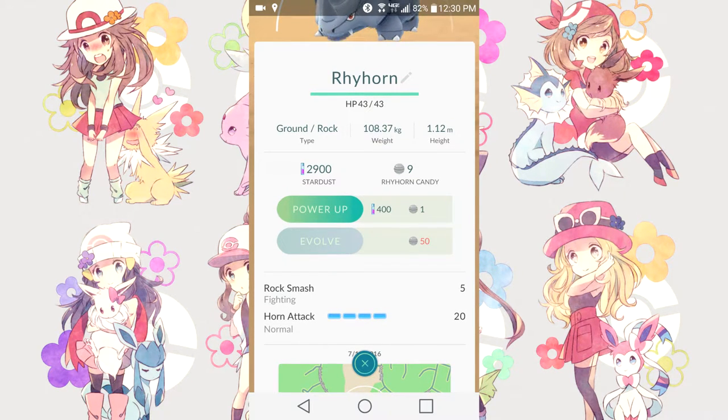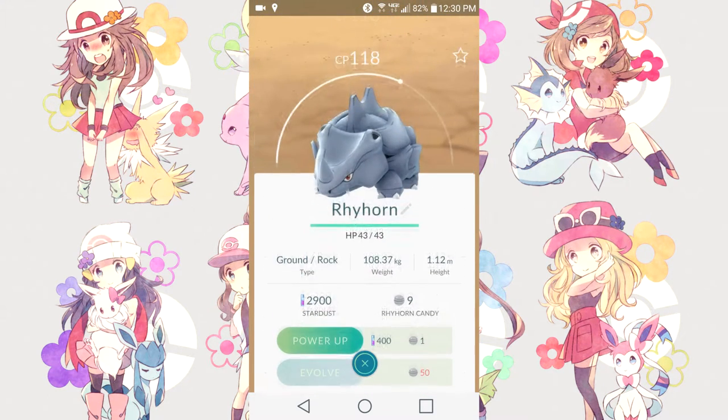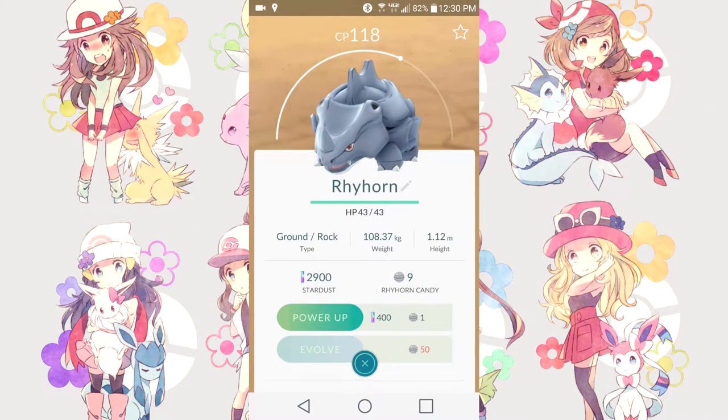We're not going to be talking about the moves because it actually has nothing to do with the moves and how much damage they do — that is straightforward with CP. We're going to be talking about the weight and the height and what they actually do. Height at the moment does nothing, so whether it's extra large, extra small, or regular, height does nothing.